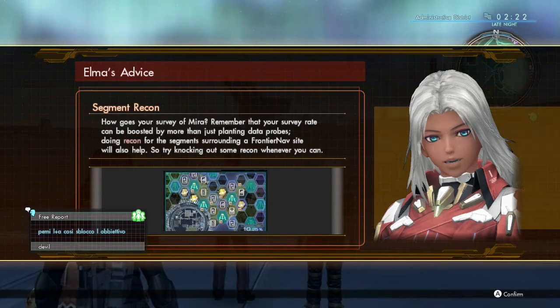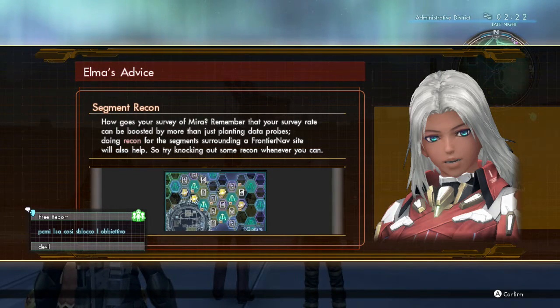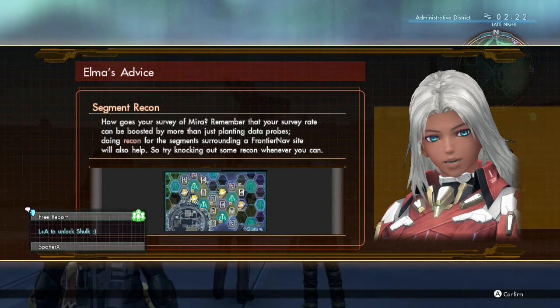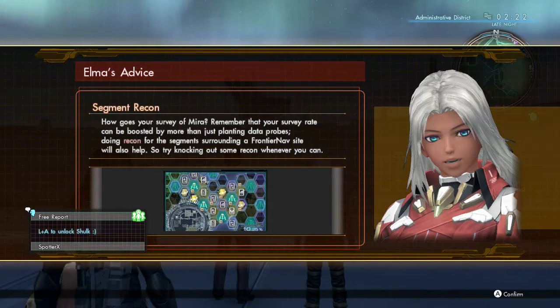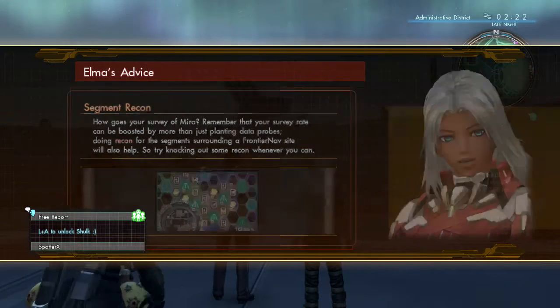How good is your survey on Mira? Terrible. Remember that your survey rate can be boosted by more than just planting data probes — doing recon for the segments surrounding a frontier site will also help. So try knocking out some recon whenever you can. Please, just do more.